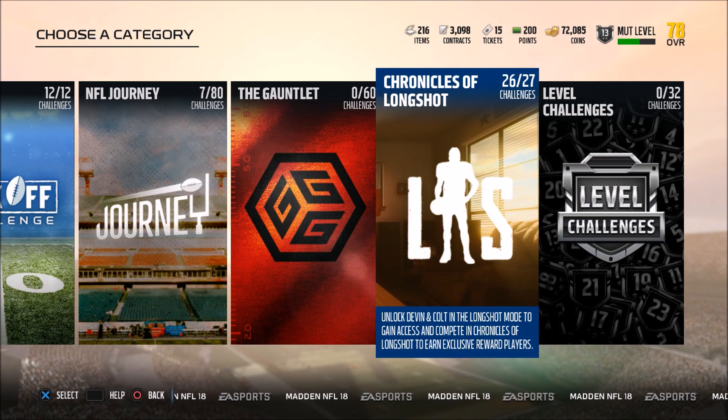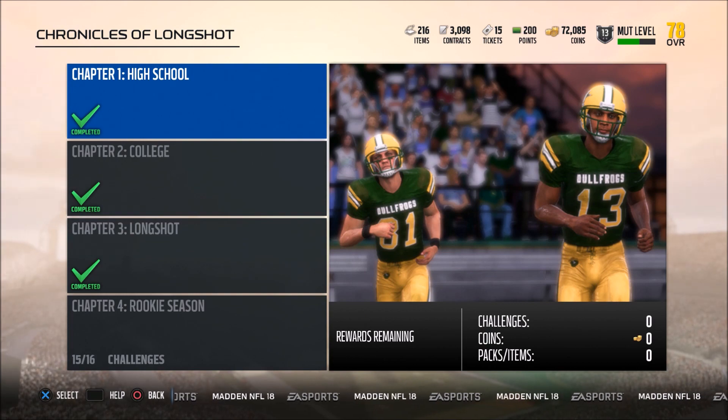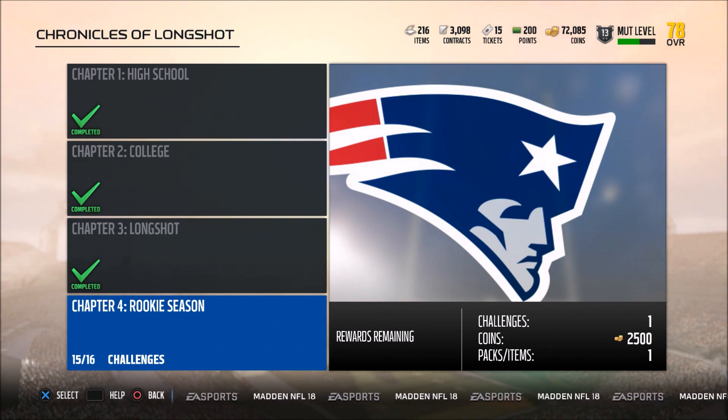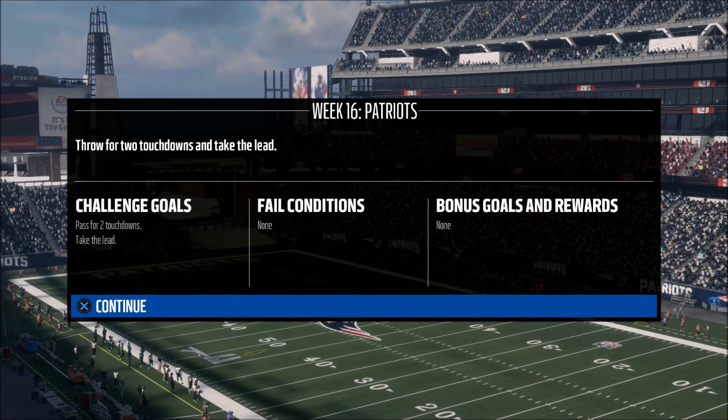Yo, what is going on guys, it's Bore Russ back again with some more Madden 18 Ultimate Team. Today I'm going to show you guys how to get 84 overall Devin Wade and 84 overall Colt Cruz for doing the Chronicles of Longshot Solo Challenges. Guys, this is 150% worth it. You get a great QB, you get a great wide receiver, so be sure to do these and I'm going to show you how to do them.